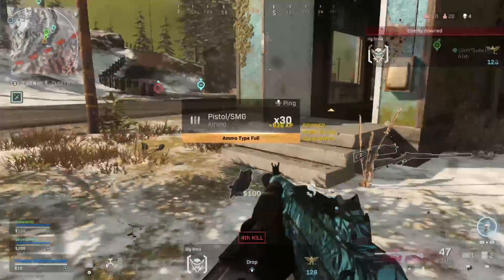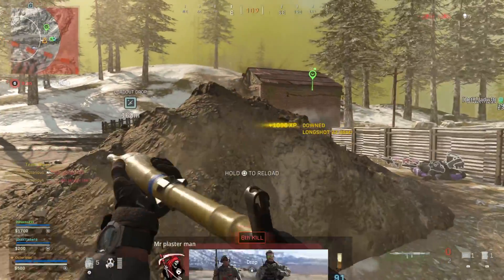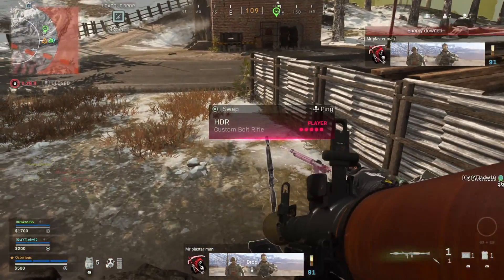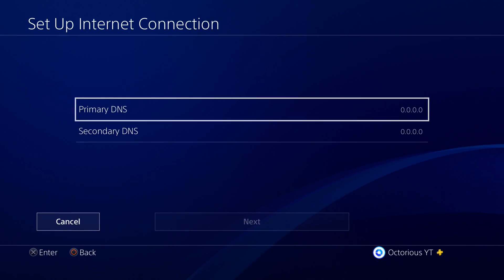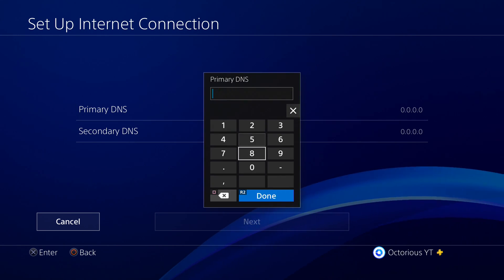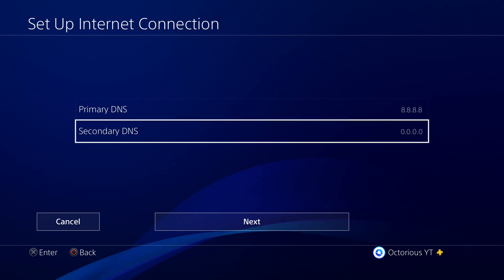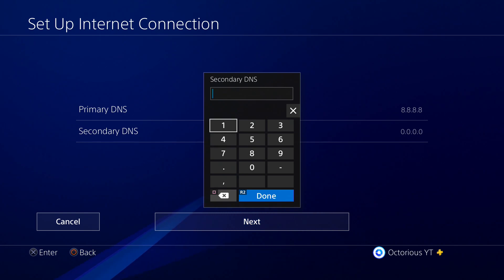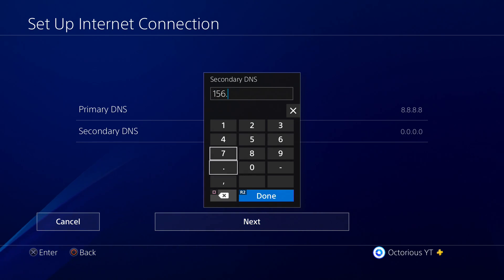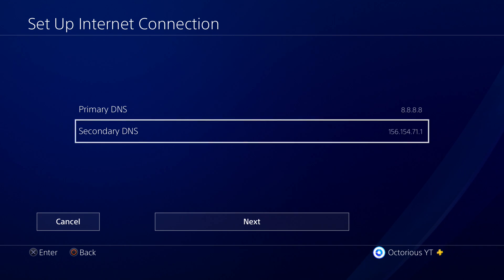Once you are happy with your top two DNS servers, go back to your PS4 and make sure you are on the DNS settings page, where you can manually change both your primary and secondary DNS servers. I'm going to input my primary DNS as the most stable server from the results, which is Google Public DNS, so I'll be entering 8.8.8.8. Then input your secondary DNS as the second most stable server — for me that is the Ultra DNS server, so I'll enter 156.154.71.1 and set that as my secondary DNS.